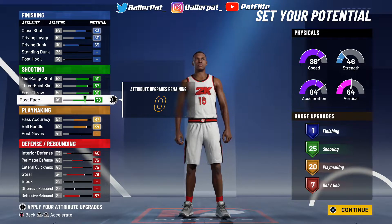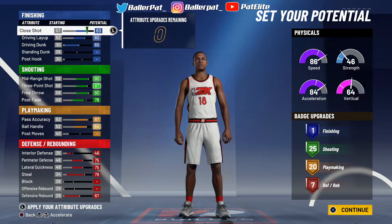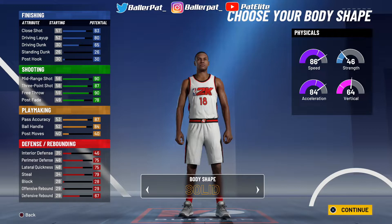If anything, I prefer this build over my own build, even though my own build has one more defensive badge — a block, interior defense, and everything. Because I realize with close shots, you shoot a close shot and you are gonna shoot slow — you're shooting slower than Tim Duncan. You're not gonna be able to shoot fast. But I recommend this.